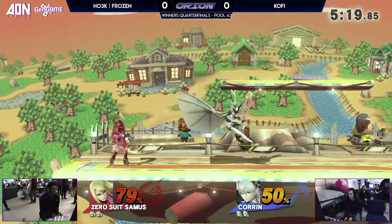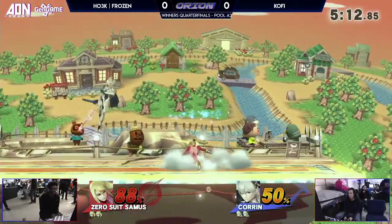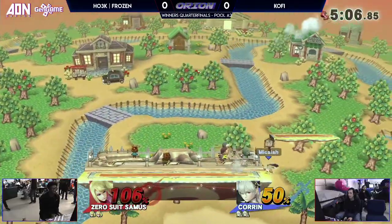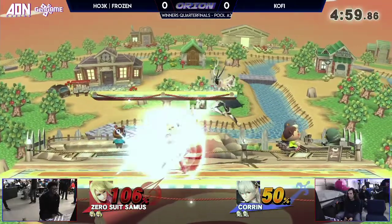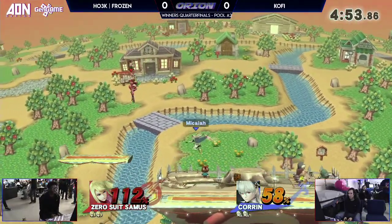Kofi looking for an early stock with the up air to up B. Just getting the grab right there. Khorne's grab game is not the best in the sense that she doesn't really have any combos or get a whole lot of percent out of it. But if Khorne can put you in disadvantage and just get 10% in the process, it can end up being very good for her just because her juggling game is so good. That does get a bit invalidated by Zero Suit being able to flip jump out or various other options.